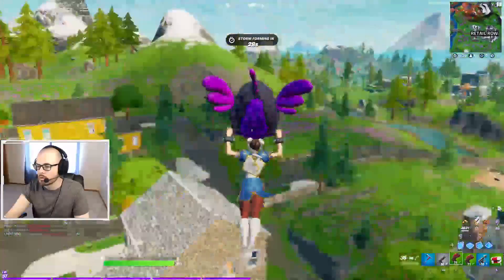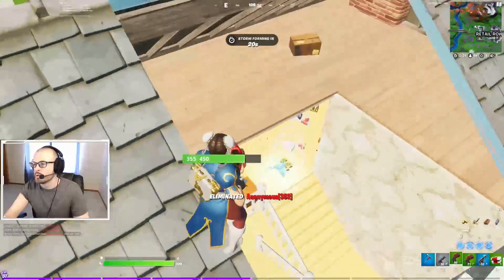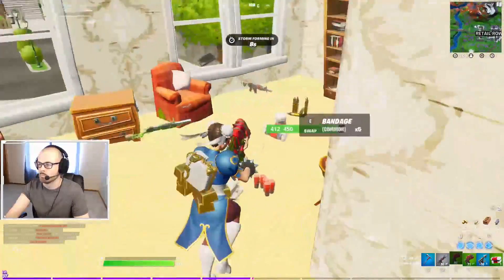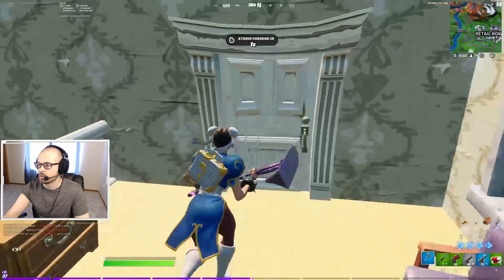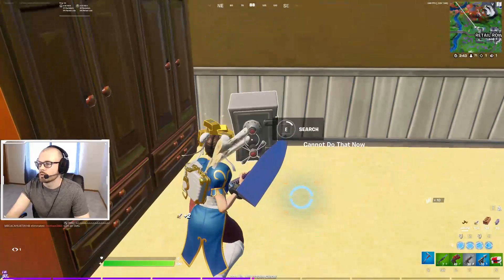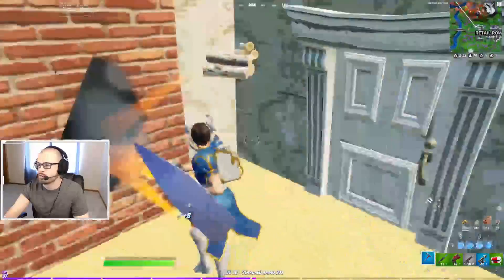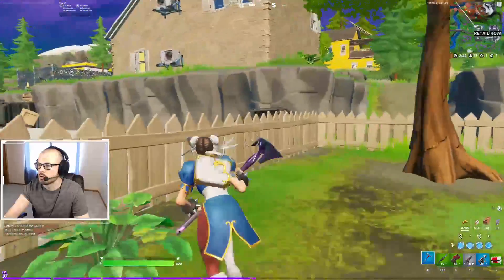Somebody's already got a weapon. Maybe we can still drop on top of this guy — he probably didn't expect us to already have a weapon. That was rude — he had the shotgun. So that's the little shortcut for a fast drop at Retail. I'll collect this gold while I can, and probably cut this video short unless I do particularly well. My main focus is showing you guys what I was doing on the drop, and that has been accomplished.